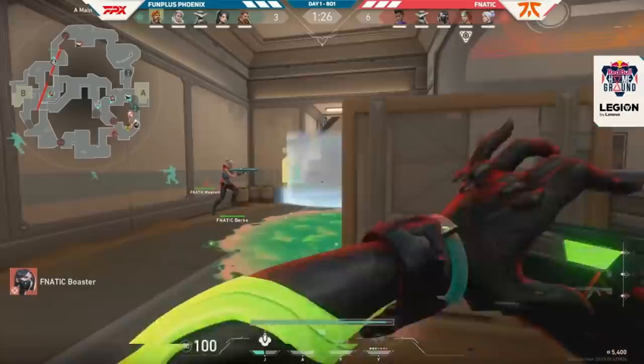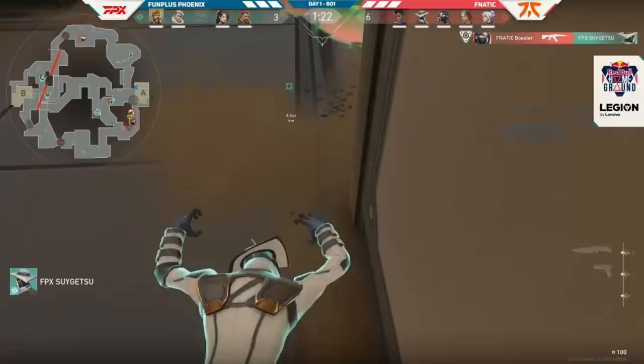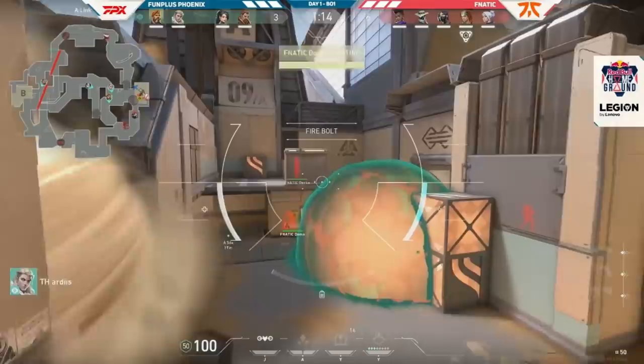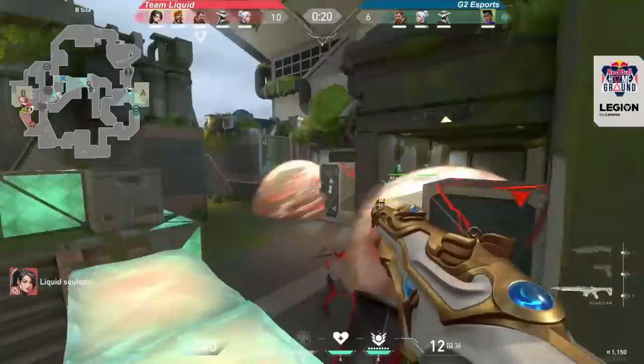As for smokes, three agents did all of the work. By now we're accustomed to how good Viper is at blocking up multiple angles and making easy lanes onto the site with her wall. Astra is also a big player on Fracture thanks to tons of choke points and the flexibility to smoke anywhere on the map from anywhere on the map.